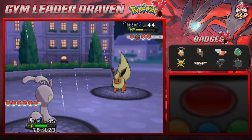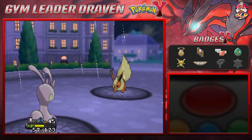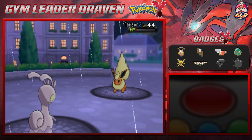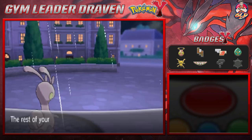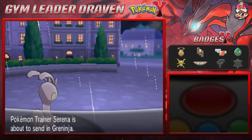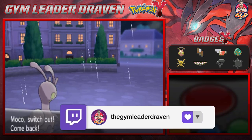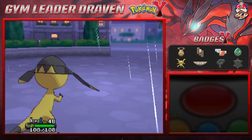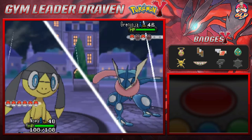Lava Plume doesn't do much — weather effects for the win! Here comes a Quick Attack since Flareon is faster than Moco, but just like that Flareon is defeated! Nova grows to level 48. Next up is Greninja, so the rain will benefit it a bit, but I'm going with Nova for the type advantage — Thunderbolt will hit it pretty hard.